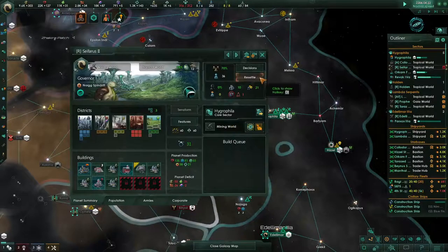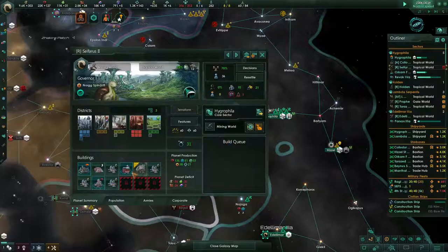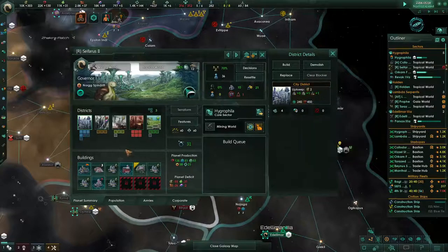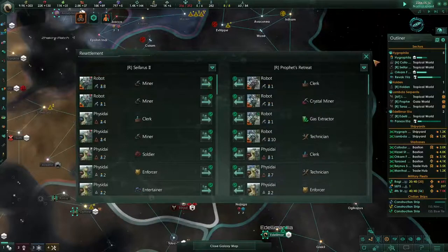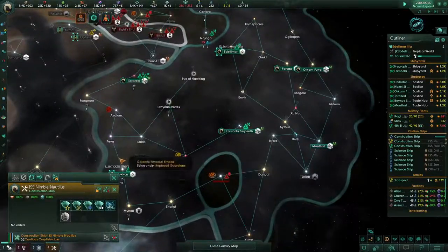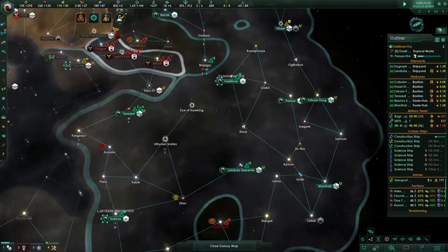This planet has an extra person. Let's take a look at what we can do on this world — plenty of research, you could unlock even one more of these. I might just resettle them; we have a planet over here that has plenty of jobs. I feel like it's better to just move them around for right now. Got a construction ship down here doing nothing, a couple of construction ships.